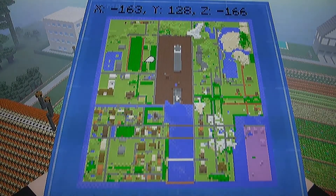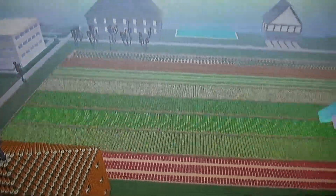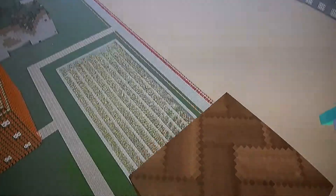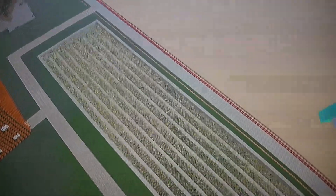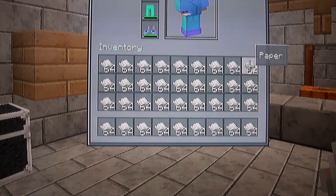This is a map of my survival world. This is my big 200-long farm and this is the sugar cane — that's how I got so much paper, 150 long of sugar cane. And this is my mansion. Now I'm going to show you how to get easy emeralds and infinite glass in Minecraft.